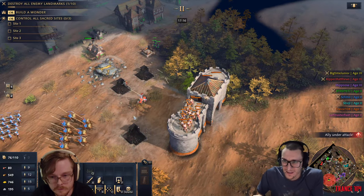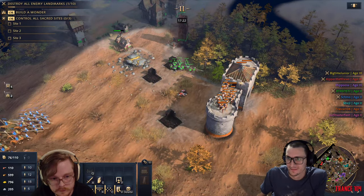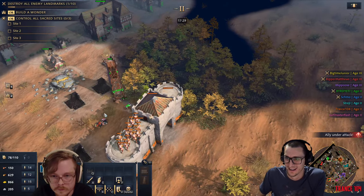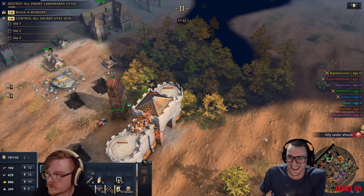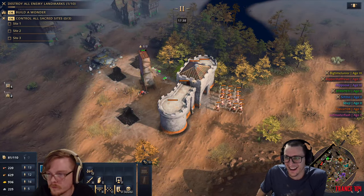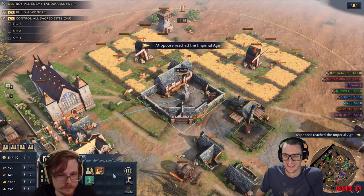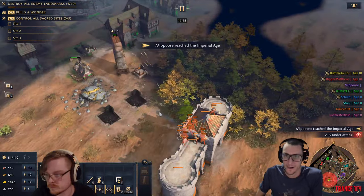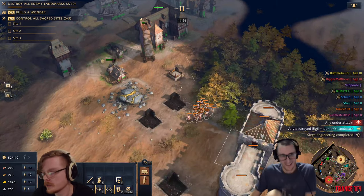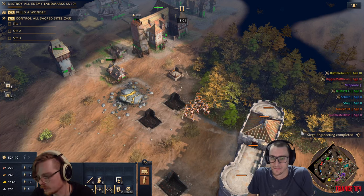Just tell your spearmen to attack. You're doing great, Josh. Get in a siege tower, bitch. He died. I think we almost killed their town center. One's been killed - that's fine, he comes back. So we did the best we could there, and that's it. We killed their town center and one of their landmarks.